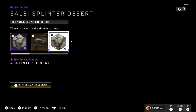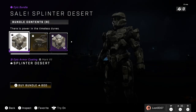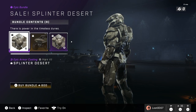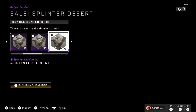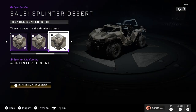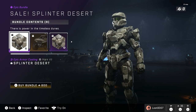Moving on to the next bundle, we got the Splinter Desert — also on sale. I don't really know the original prices because I didn't care much for the shop back then since everything was overpriced. Anyway, we got this cool Splinter Desert coating and a vehicle attachment with horns on it. We get desert skins for every vehicle — the Scorpion, the Wasp, the Razorback, the Gungoose, and the Rocket Hog.